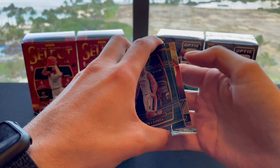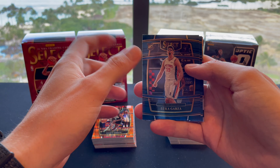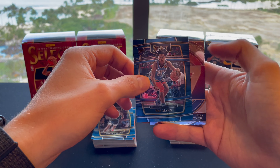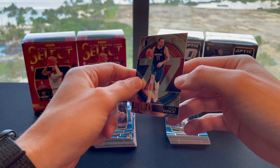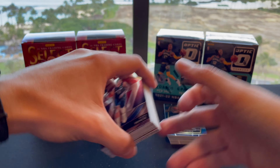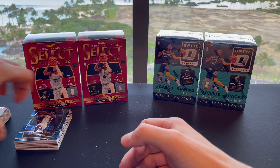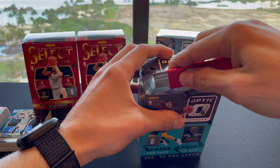Don't forget to drop a comment below if you've opened either one of these and what some of your best pulls have been. Last pack of Select Box 2: rookie Luka Garza, rookie Bones Hyland, rookie Trey Mann, and a Luka Doncic Numbered card. Pretty intense bend, but nice-looking card. We'll set these to the side, open up the Optic, and then give a final review. Really like the Select so far.